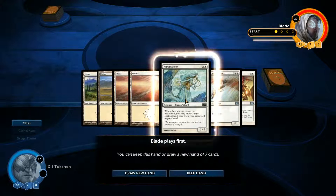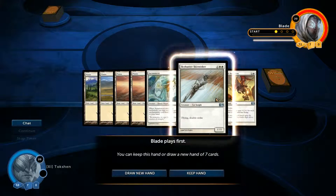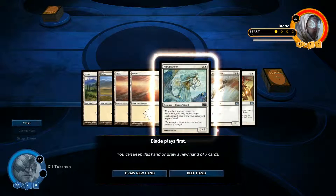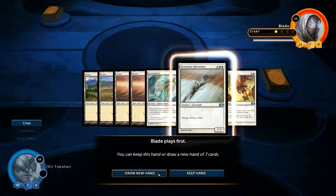Auramancer, and it's about to be a return target. Flying and double strike — that's cool. Enchant creature. But I don't think that's a great opening hand, so I'm going to draw a new one.